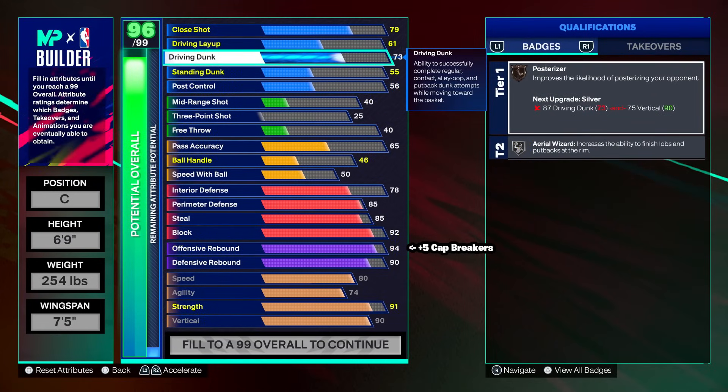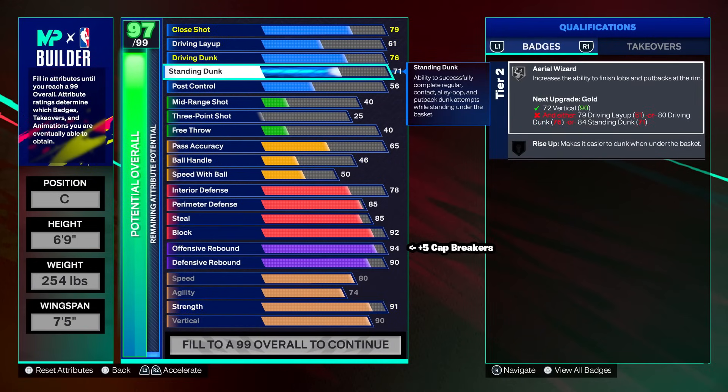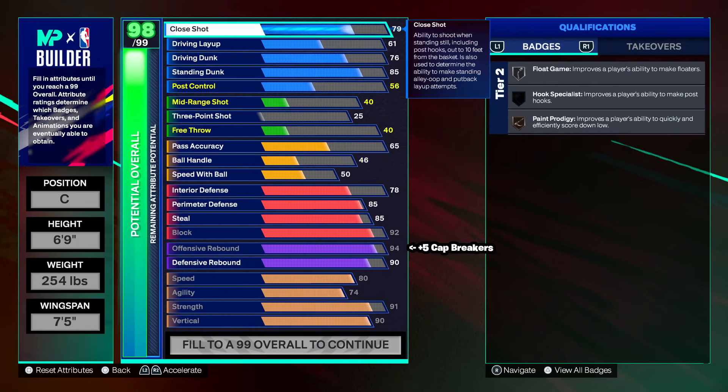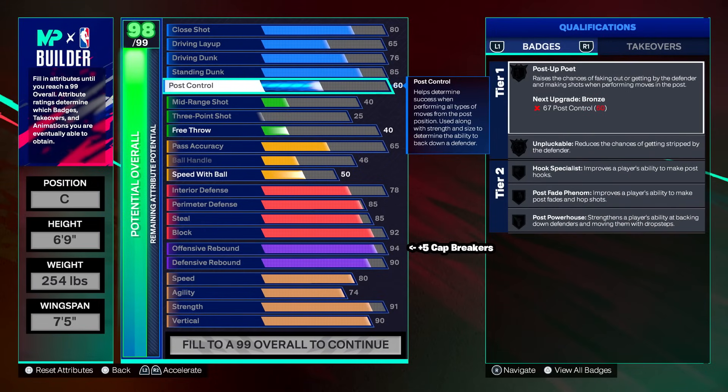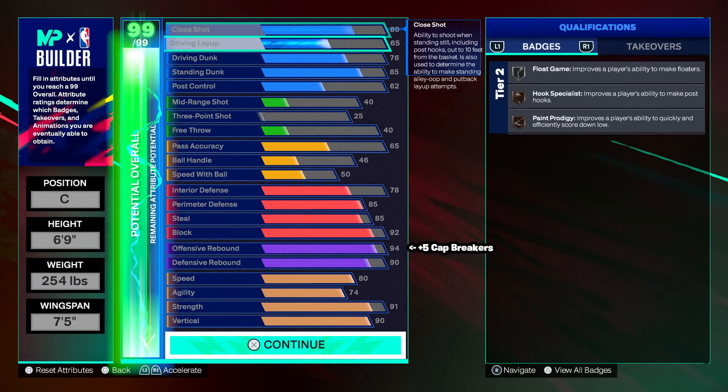For shooting, just put midi to 40 and free throw to 40. To round off this build on finishing: it's an inside center, so we got a 76 driving dunk, standing dunk at 85, close shot at 80, layup at 65, post control at 62.